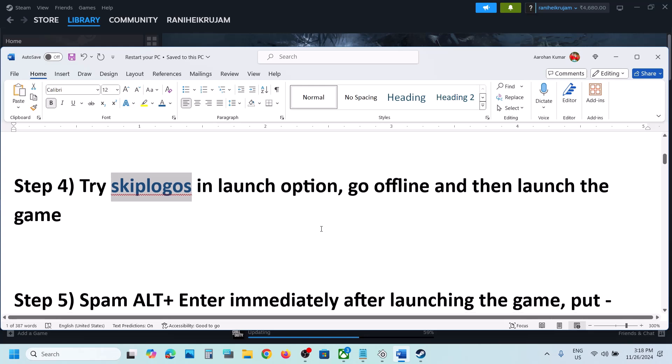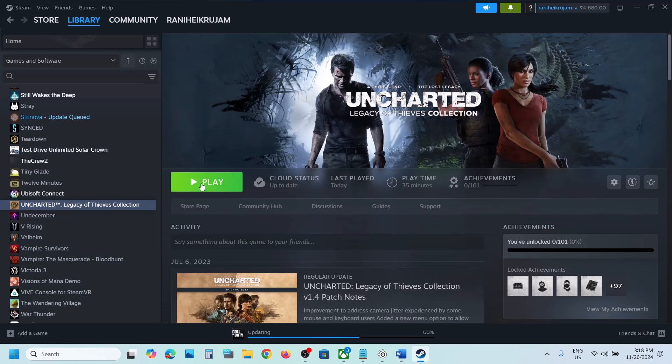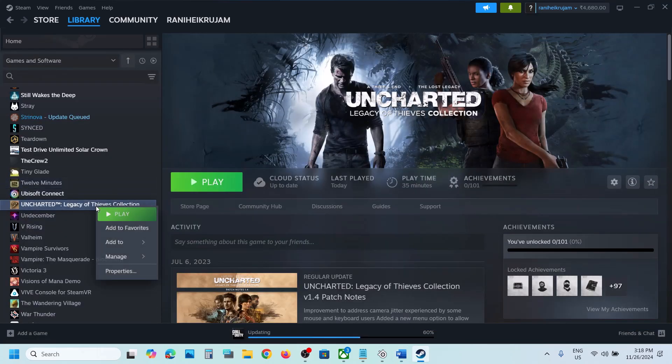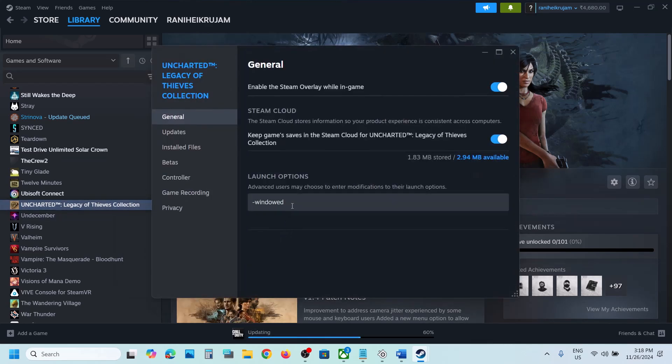The next step is to spam Alt+Enter immediately after launching the game. As soon as you click Play, keep tapping Alt+Enter on the keyboard and check. If that doesn't work, right-click the game, go to Properties, type in -window in the launch options, and launch the game. If that doesn't work, remove it.